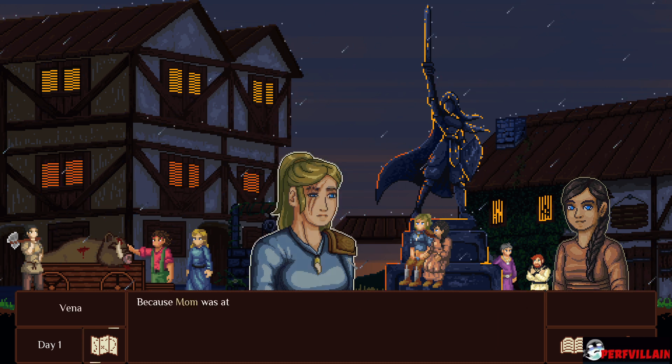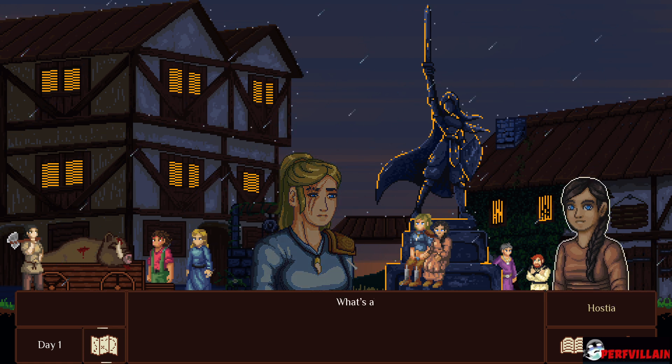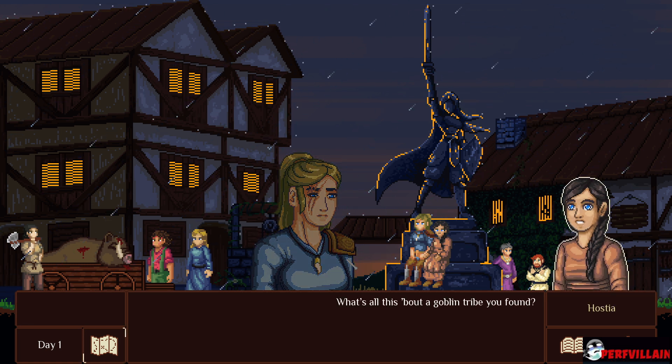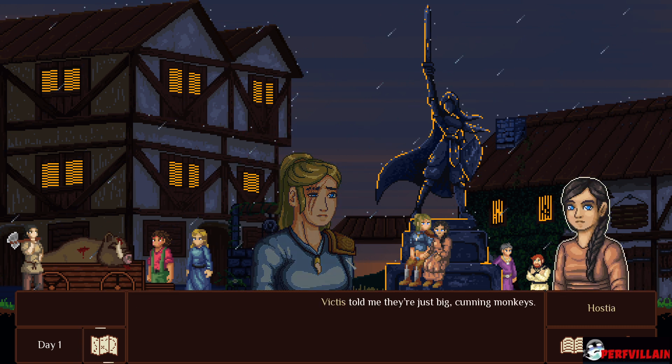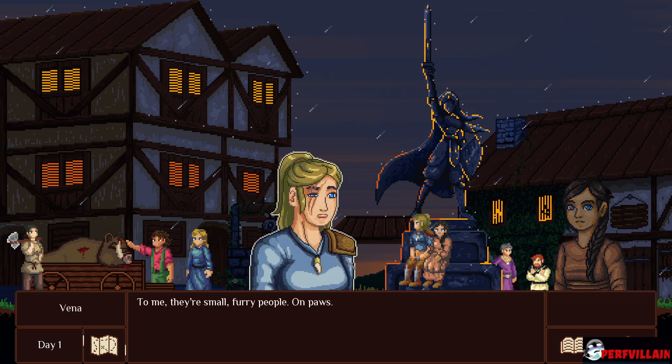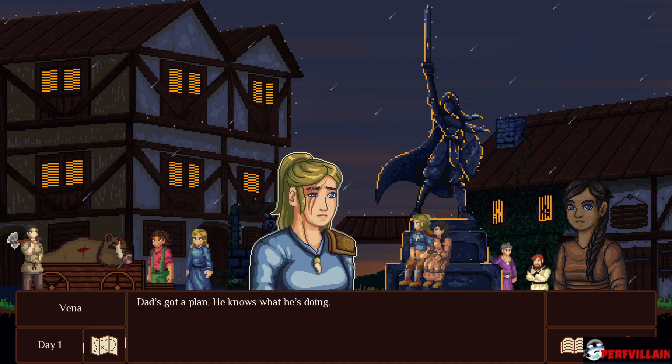But dad used to fight such creatures — such monsters when I was still little, because mom was at his side. She hit a charging beast right in the eye. She'll show you once she starts walking again. What's all this about a goblin tribe you found? Just the marks and footprints. Victus told me they're just big, cunning monkeys. To me, they're small furry people. Can they be lured into a trap, or will you scare them off like you did with the trolls? Dad's got a plan — he knows what he's doing.